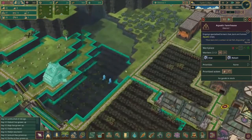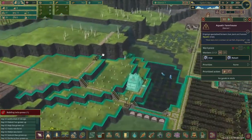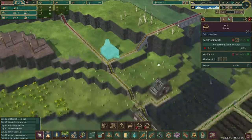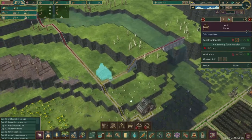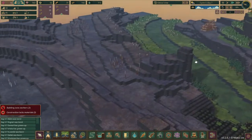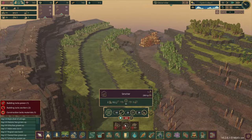We've got the spatterdock being planted. We can have a grill set up over here as well, though we don't need that quite yet - it's a little lower on the priority list. I do want to try and start getting some metal so we can build a smelter.